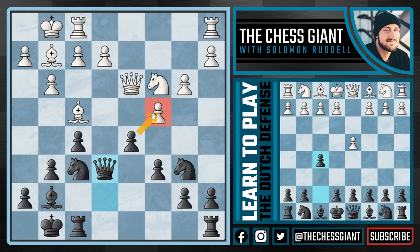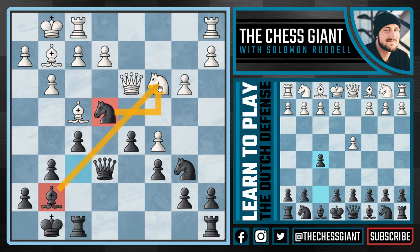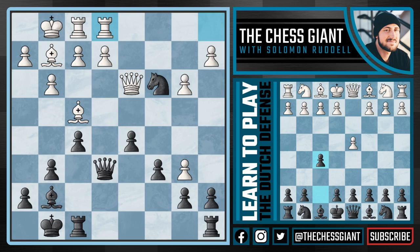If white plays c5, we have the beautiful idea knight e4 — both the knight and bishop clamping down on the c3 knight. If knight takes e4, we simply play f takes e4, attacking the queen and the rook. So the best option here is c takes b6, in which case we play knight takes c3 — talk about an active knight supported by this bishop. Following a move like rook a e1, we play a takes b6, now up a pawn with this rook attacking the a2 pawn. We have ourselves a winning game.